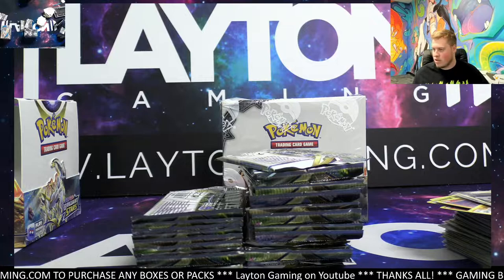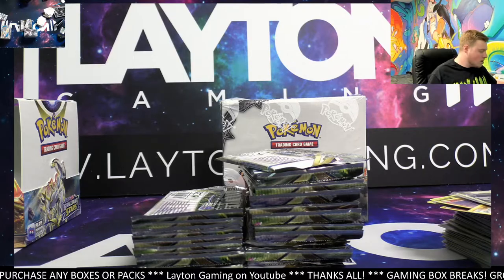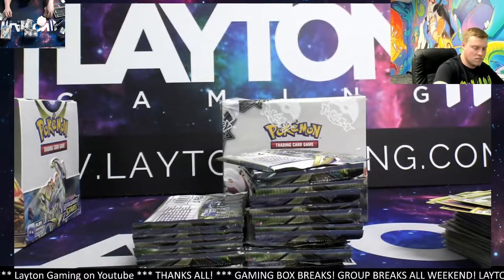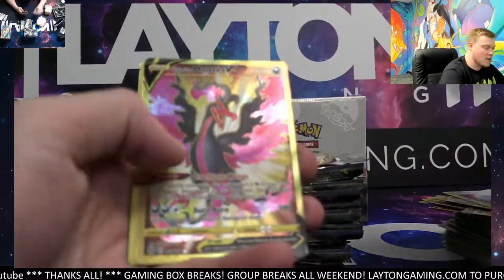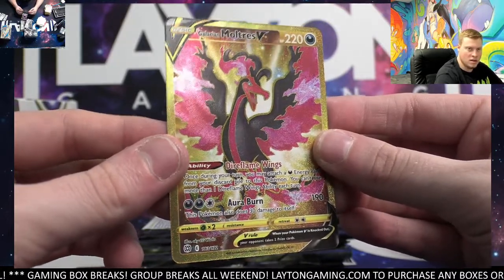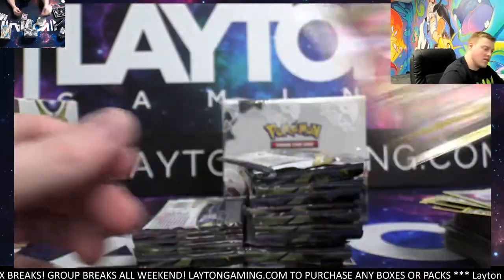Still coming up on the big one for you in the break. Need one big one here. Come on, Brilliant Stars — let's get a big one before we get to Burning Shadows. There we go! Gold Galarian Moltres V! That's a beauty — nice hit there. Congrats, man. Very cool hit, Galarian Moltres V. Now we're talking.